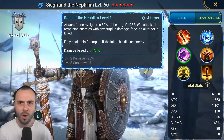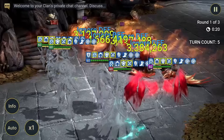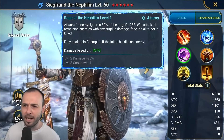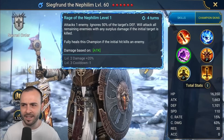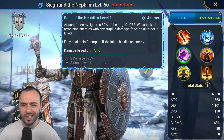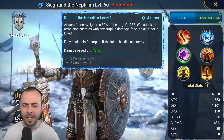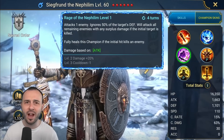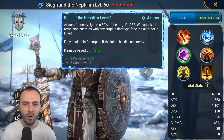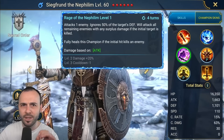If you didn't have a chance to watch my previous videos on him where he just absolutely demolishes any dungeon — his skill, Rage of the Nephilim, attacks one enemy, ignores 50% of the target's defense, will attack all remaining enemies with any surplus damage if the initial target is killed, and fully heals the champion if the initial hit kills an enemy. Crazy damage! All of the speedruns in Raid Shadow Legends in 2024, regardless if we're talking about regular dungeons or the newer dungeons, are made with Siegfran.